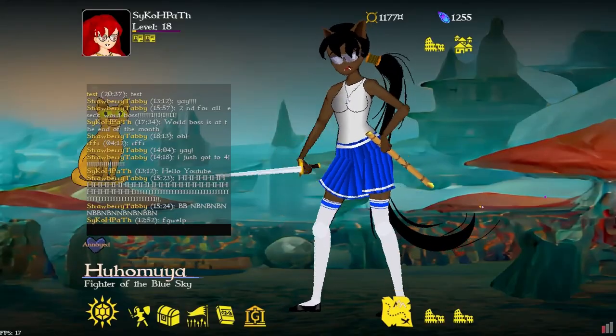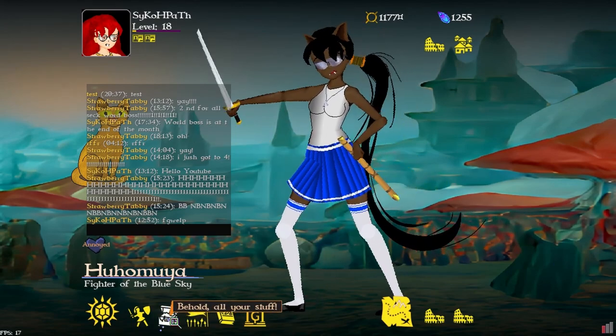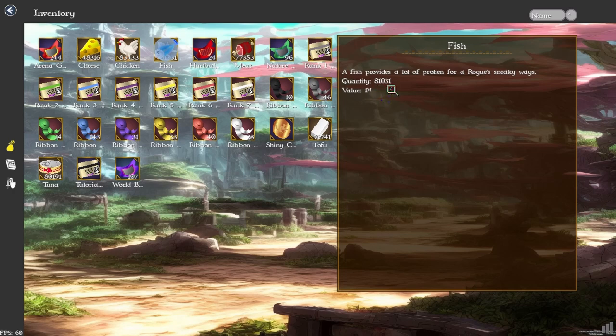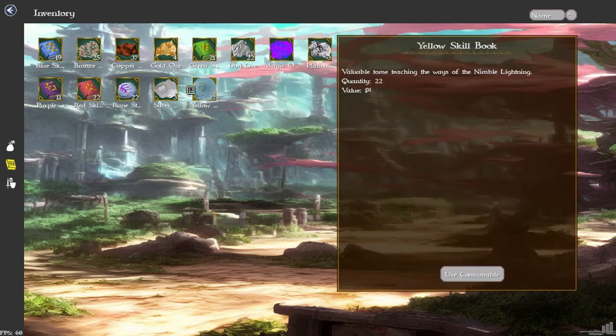With items and consumables, there is now an item cap. Overflow items like fish are capped at 999,999 — one less than a million — and anything over that will just be discarded. Consumables are capped at 999, which is still a very large amount.